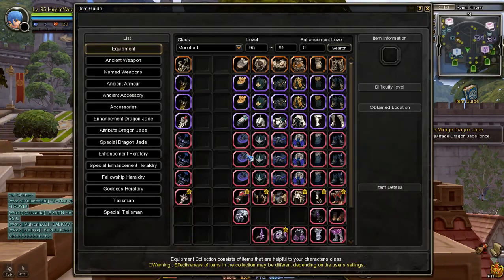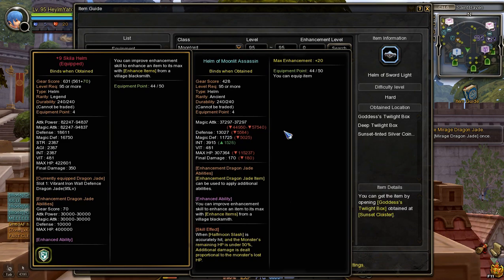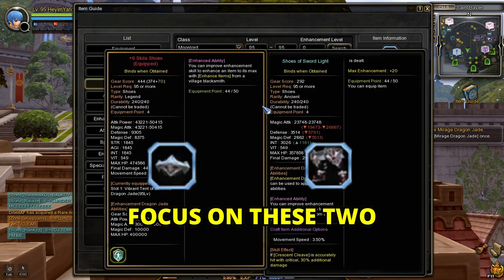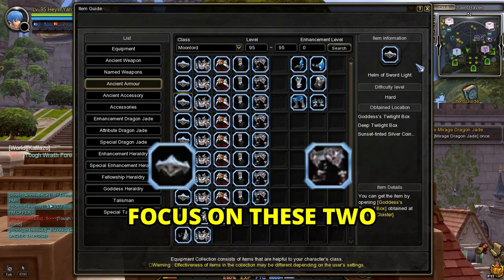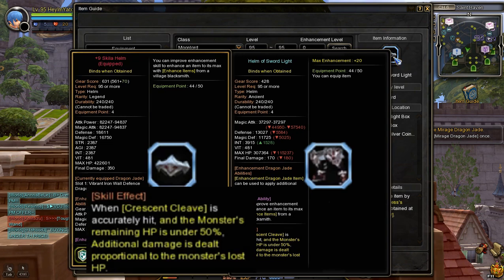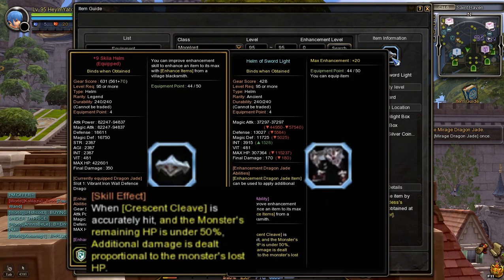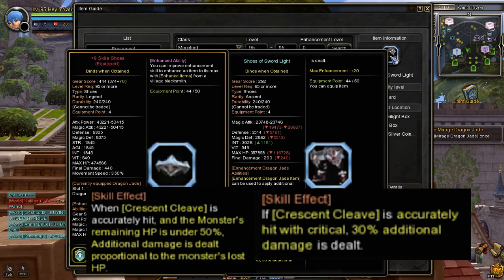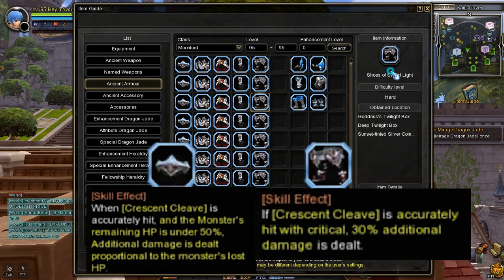For those who didn't know, goddess equipment has a specific skill effect that can stack with the effect of skill jades. The recommended goddess equipment that you should focus on is the goddess helm and shoes. The goddess helm skill effect is: when the enemy HP is less than 50%, the specific skill used will do additional damage proportional to the lost HP of the enemy.